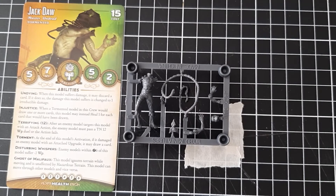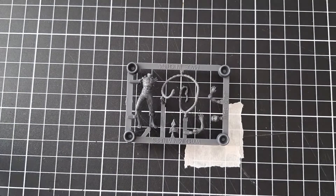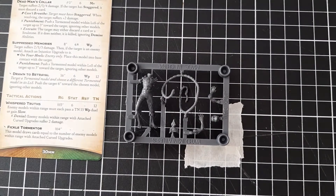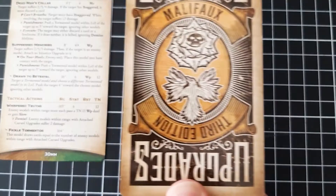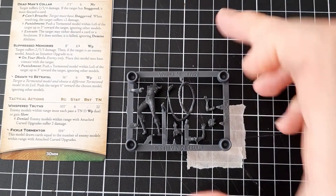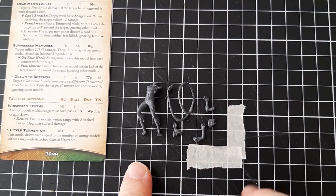Here we've got Jackdaw and his stat card. If you want to find a look at this stuff, it'll be on the Malifaux app, which is pretty handy. And let's see if we can get this guy out of the sprue with magic. There we go — did the magic work? Yes, it did. Awesome. We'll look at this guy a little bit closer on our white background.